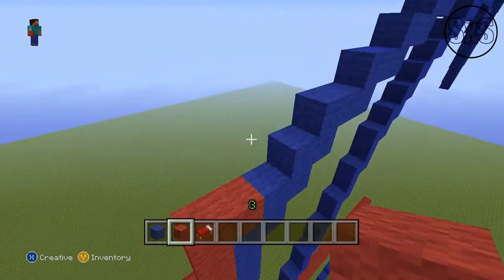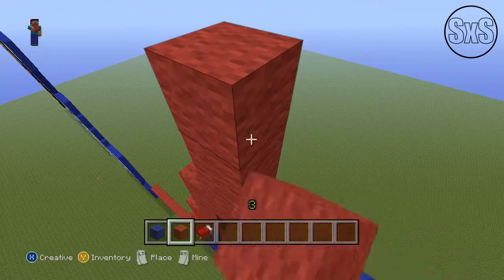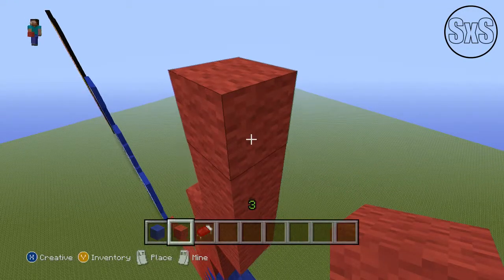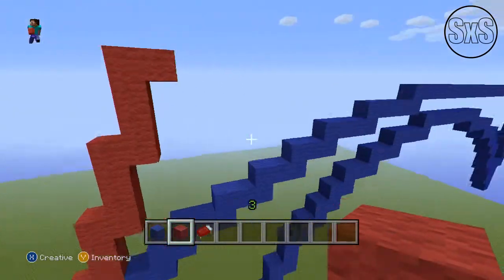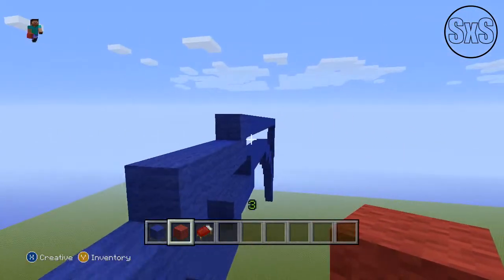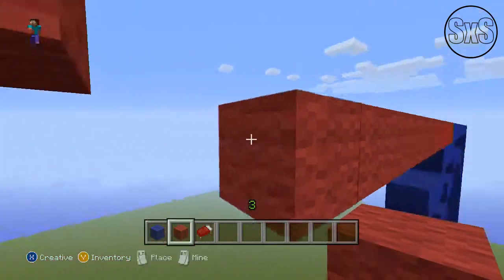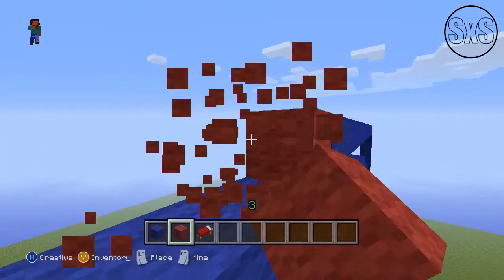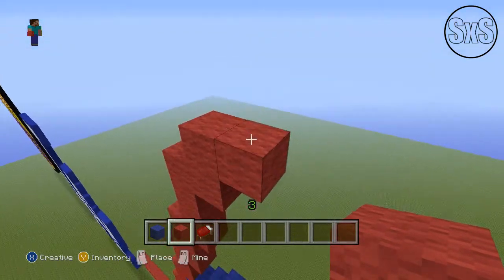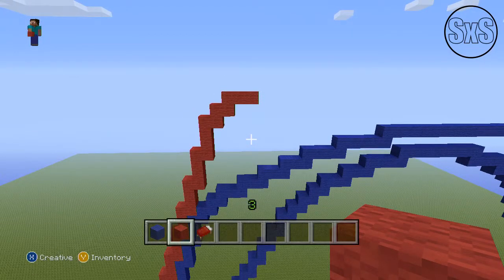Okay, so we met that spot and we're going to go up three more — one, two, three — to the right one, up three more — one, two, three — to the right one, up three more — one, two, three — to the right one. One, two, three, to the right one. Up one and to the right two. So that's as tall as it's going to be — that's the peak right there, actually. I lied earlier.